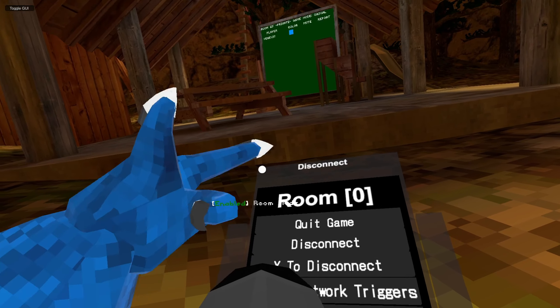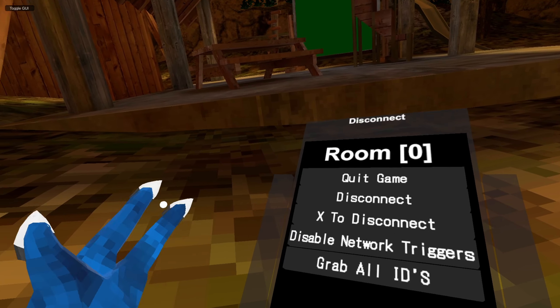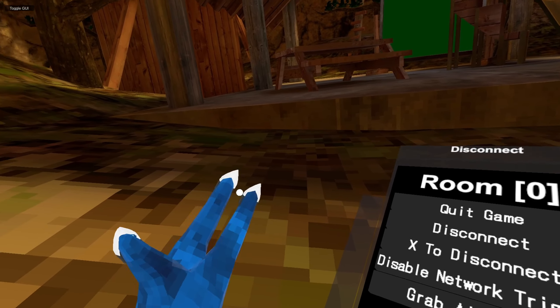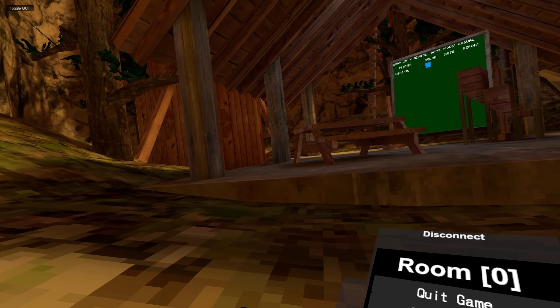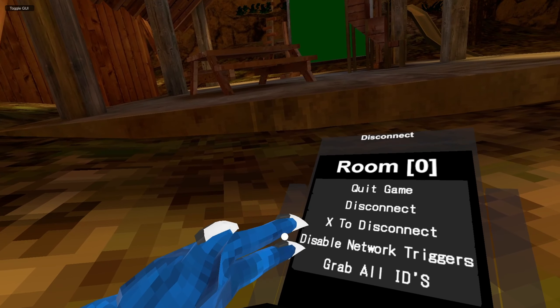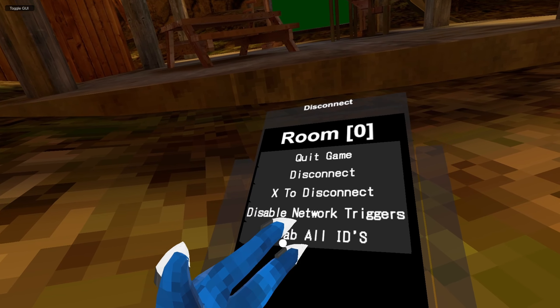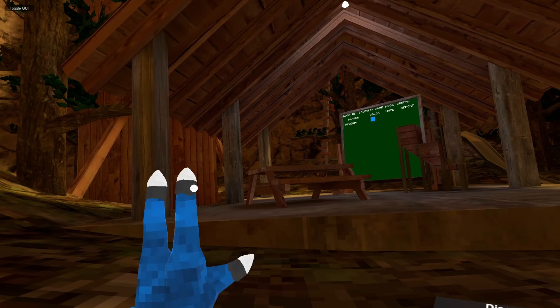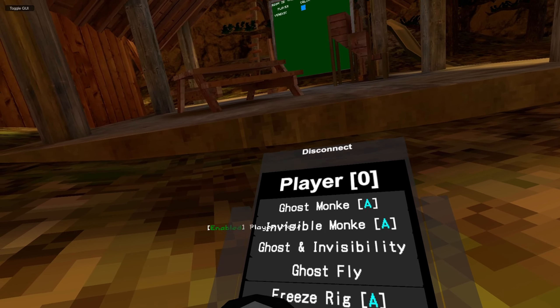Then we have Rumor Mods. Quit Game: it quits the game. Disconnect: disconnects. X to Disconnect: you click the X button on your controller to disconnect. Disable Network Triggers: basically when you go into a new map you load into another lobby, but if you do this you won't get loaded into another lobby when you change maps. Grab All IDs: basically grabs everybody in the game's IDs.